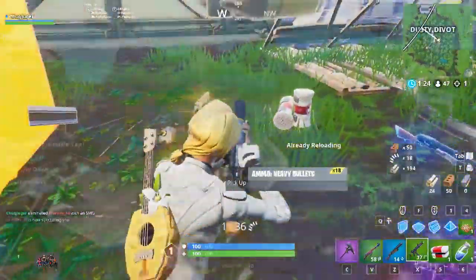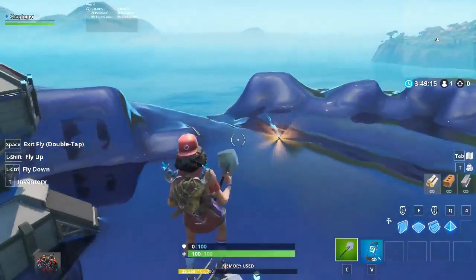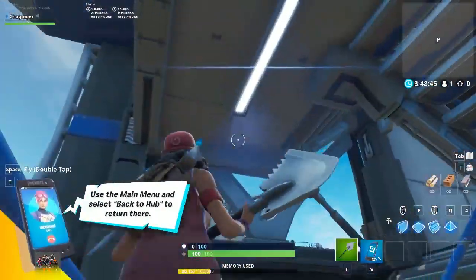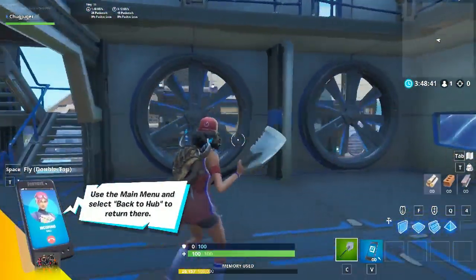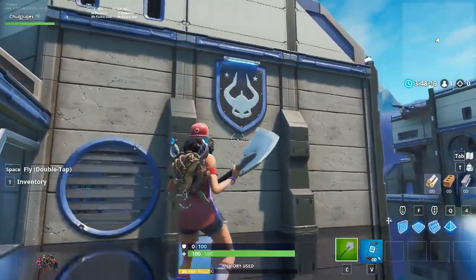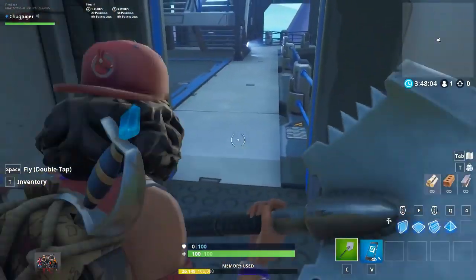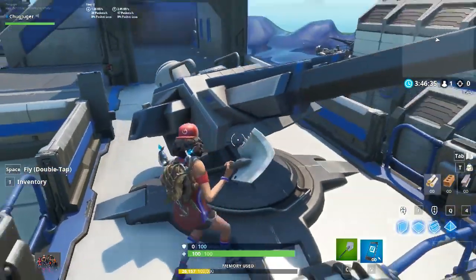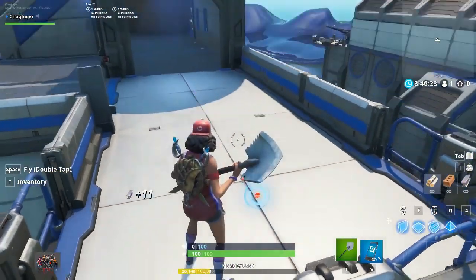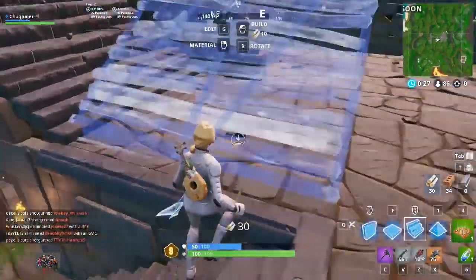A lot of things found in the files — creative stuff, like this creative prefab. The stuff that has been added to Creative is leading people to believe that there's going to be a military base or whatever added to the Fortnite map, like a new point of interest. There are turrets on them, but I don't think they're usable — they're just for looks. That might mean that hopefully they don't make those turrets usable. It wouldn't add the prefab in Creative without reason. There's a military theme going on.